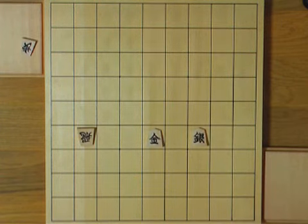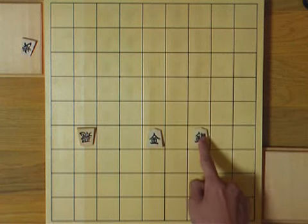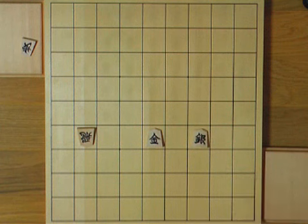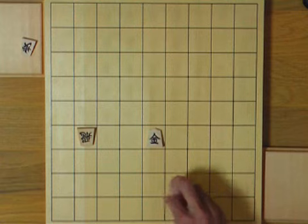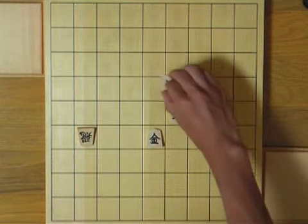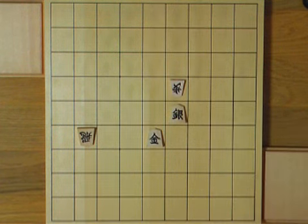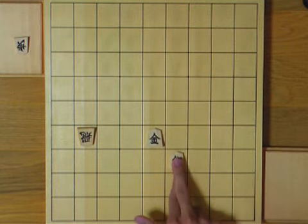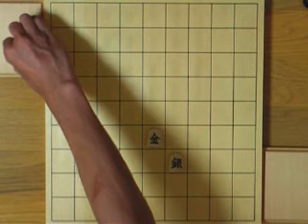Your pieces are skewered. How do you save both? There are two ways — this and this. Which do you prefer? The right way is only one; the other is awful. If you go this way, defender removal happens and you'll lose a piece. So you must move this way — no defender removal here.